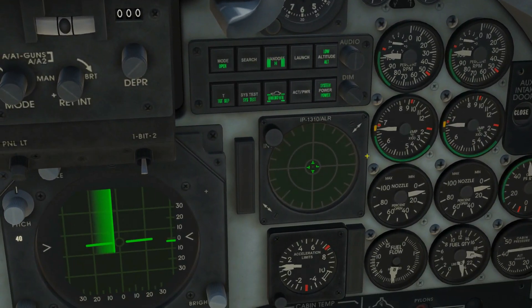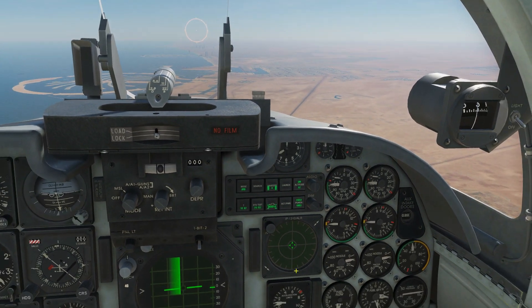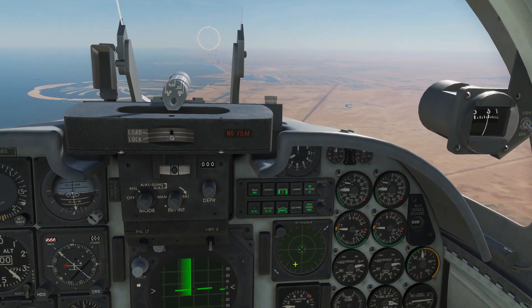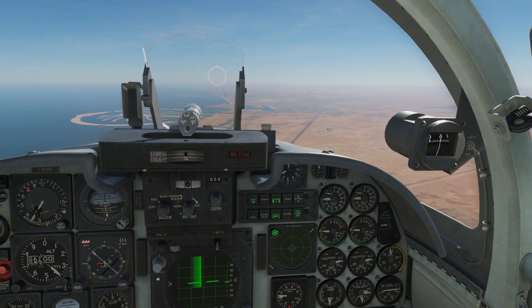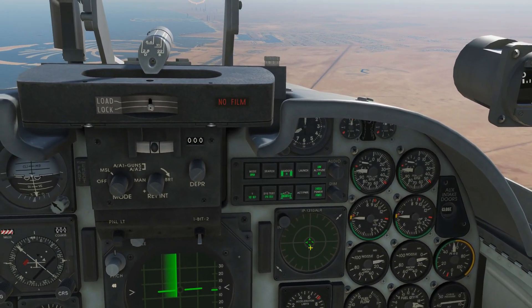Now let's look at our instruments. Here is the main display, and it works like a clock: 12 o'clock is in front, 6 o'clock behind, 3 o'clock, 9 o'clock — and radar emissions will be displayed in the correct azimuth. So if a contact is ahead of us, it'll be up here. We'll go into that a bit more shortly.